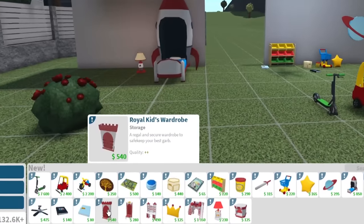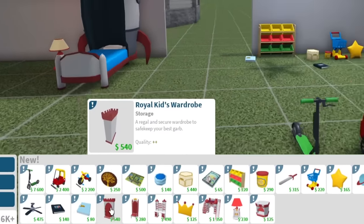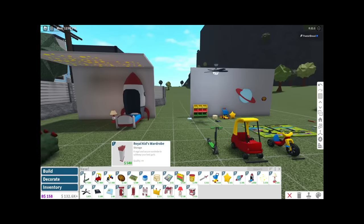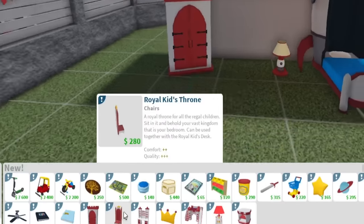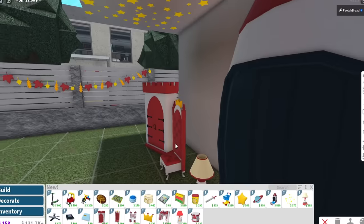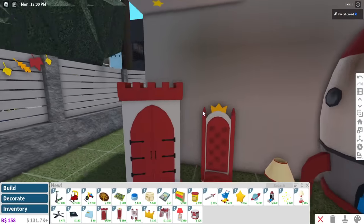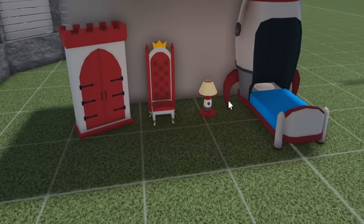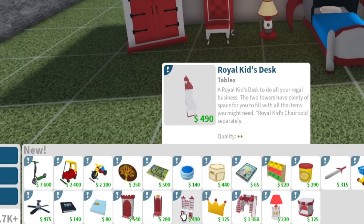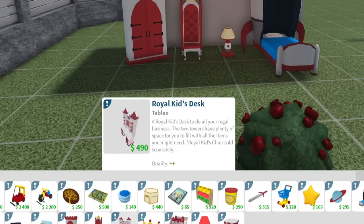You guys were right! In the teaser video, a lot of you were predicting this would be a wardrobe or dresser of some sort, and you were right — it is a dresser! Next to that, we have a royal kid's throne for regal children — sit in and behold your vast kingdom, that is your bedroom. And a royal kid's desk for your regal business — two towers have plenty of space. Royal kid's chair sold separately.